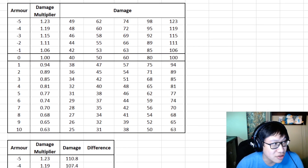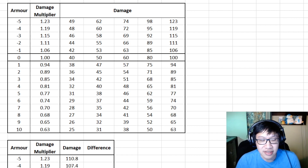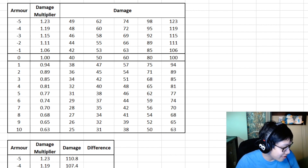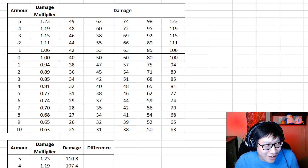Here's a bigger chart if you want to pause the screen — with 40, 50, or 60 damage, these are the different values you would get. But this is just basic armor calculations; anyone can set this up in Excel. All right, let's go look at the heroes.